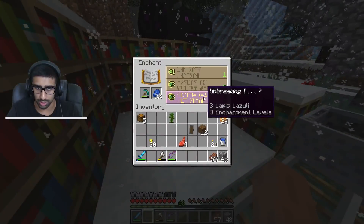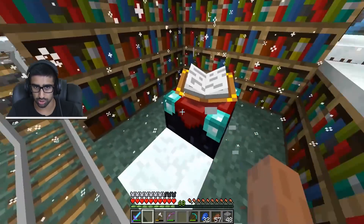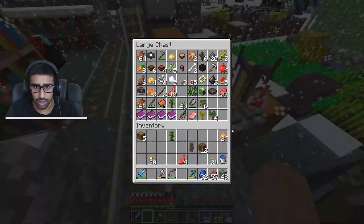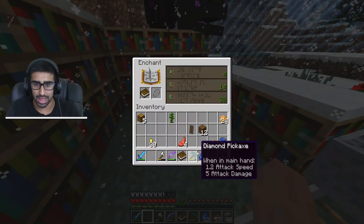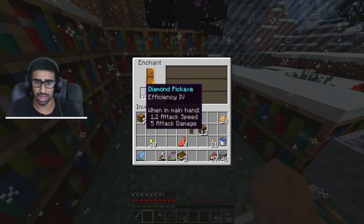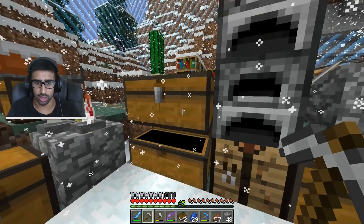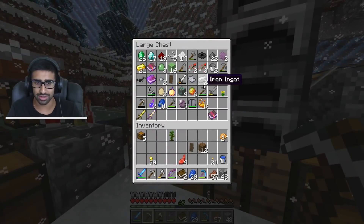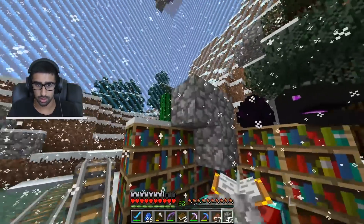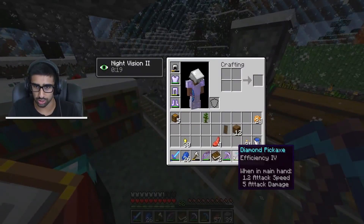Let's get a beautiful enchant on here — the snow has blocked all my enchantments. Efficiency 4 — will it be fortune? We don't know. We've got two books so we're going for big max enchants. I've already got this sword ready to go. I don't really have any armor because I want to get a full diamond set. I'm putting a roof on the enchant table — I absolutely cannot be having this snow issue.